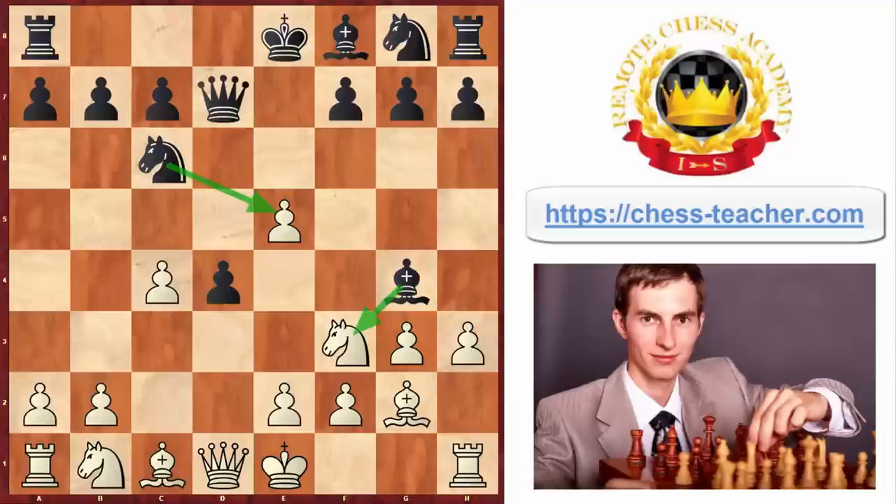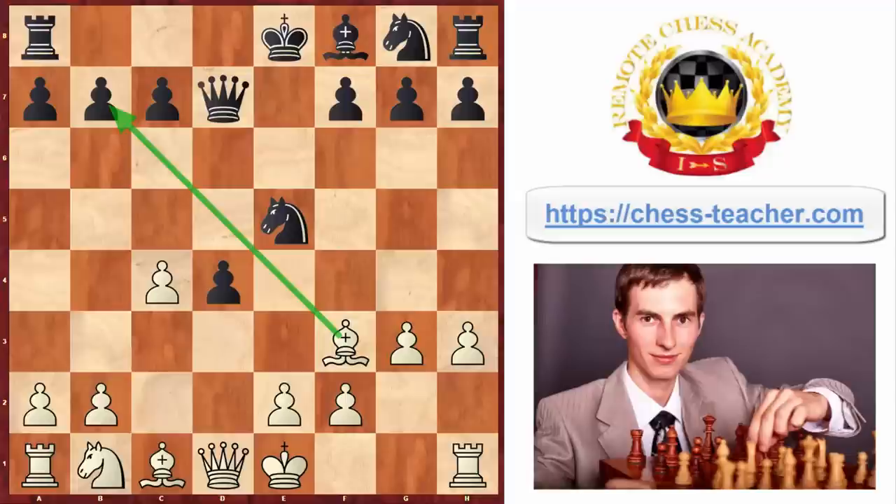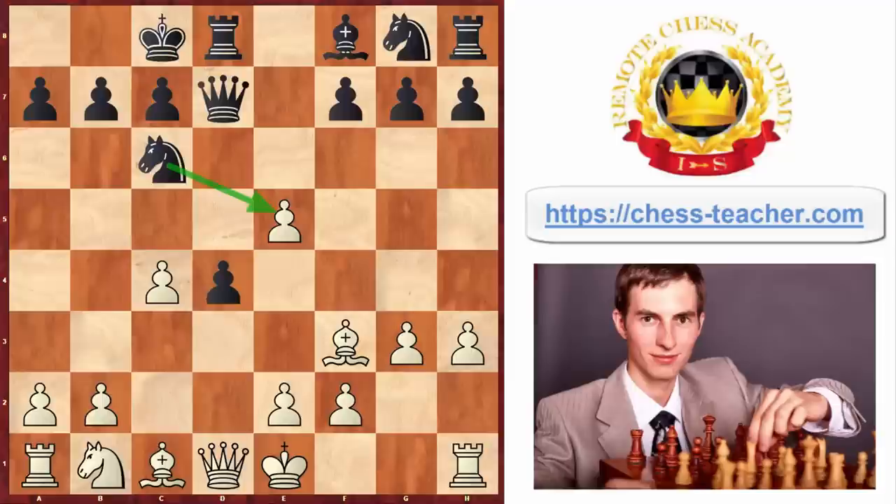Instead, black decides to take the knight here and then take the pawn on e5. But if they take the pawn immediately, white can easily collect a pawn with bishop takes b7. Therefore black thinks: let me just castle - I'm going to do this anyway, which will also protect this pawn, and then I'll take on e5 comfortably. Queenside castling is actually the most popular move for black in this position according to the elite chess database.